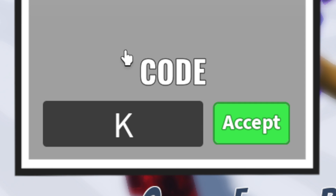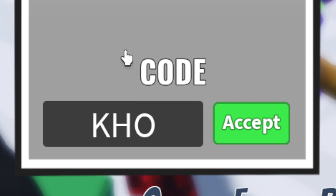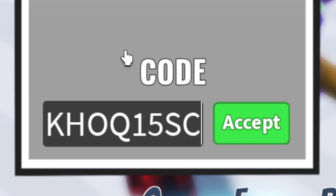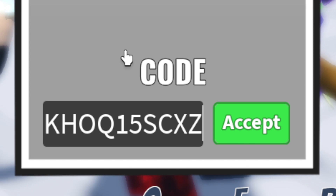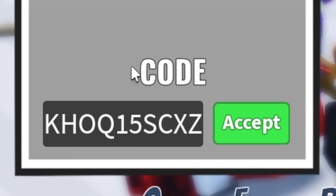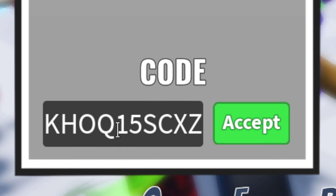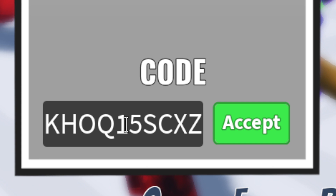The first code is going to be all caps: A H O U 1 5 S C X Z. Go ahead and copy this into your game exactly as you see on screen in all caps. Redeem this one for a 2x XP boost.